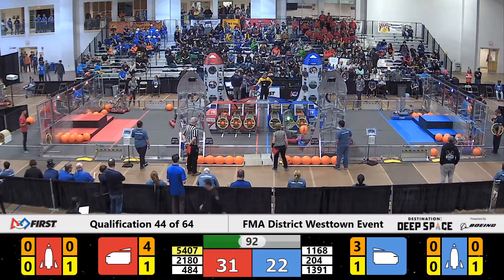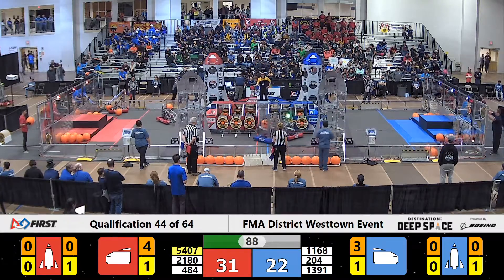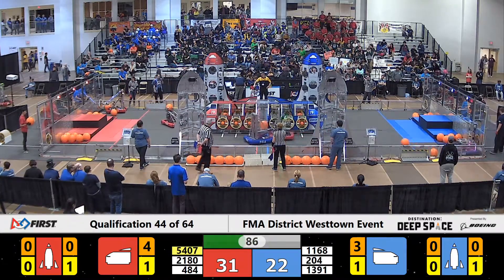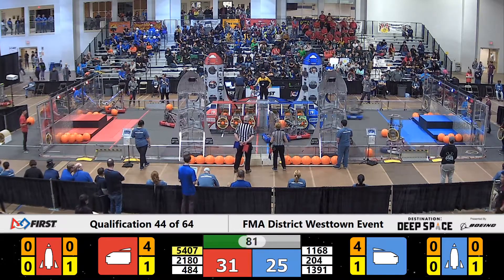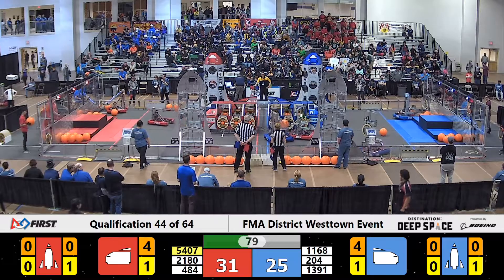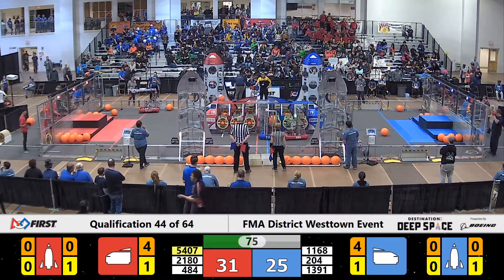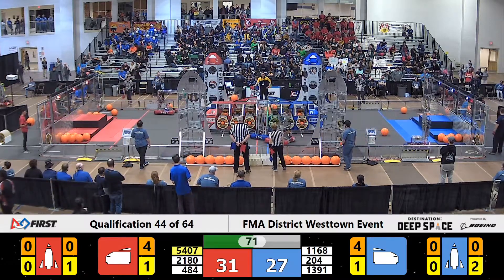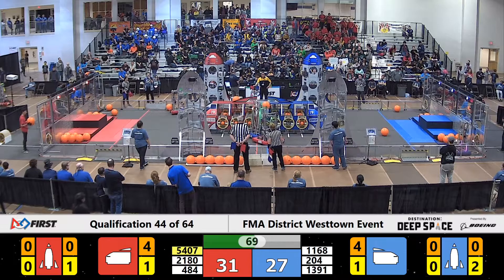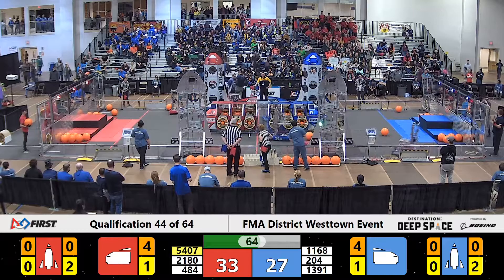Tandem cargo scores — Metal Moose on the blue line, Zero Gravity on the red. Zero Gravity is trying to track down an additional cargo piece. Their partners, 5407 Wolfpack, are trying to line themselves up with the loading station. They're able to get a hatch panel in their grasp. A little bit of contact it looks over there between 484 Robo Force and Team 204 Eastern Robotic Vikings.